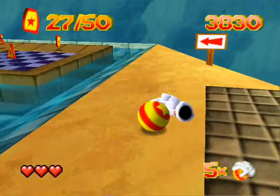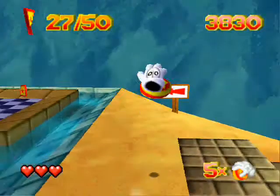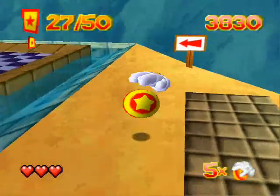That's the checkpoint. You actually have to get the ball through the checkpoint — if you just jump through with the glove, nothing's gonna happen.